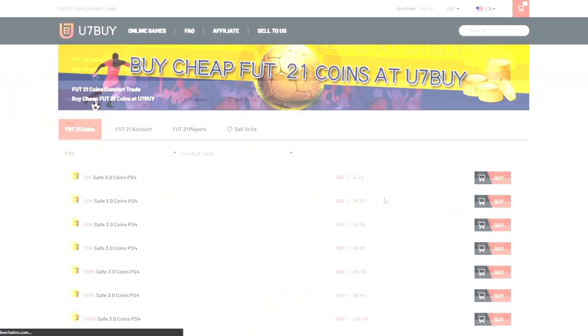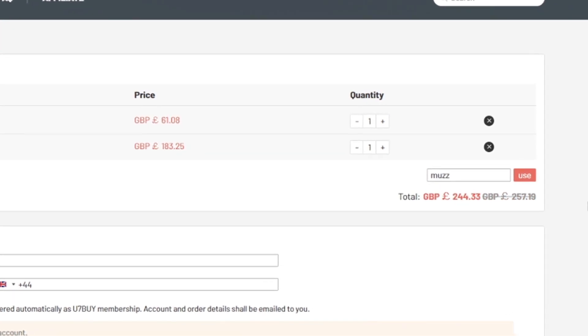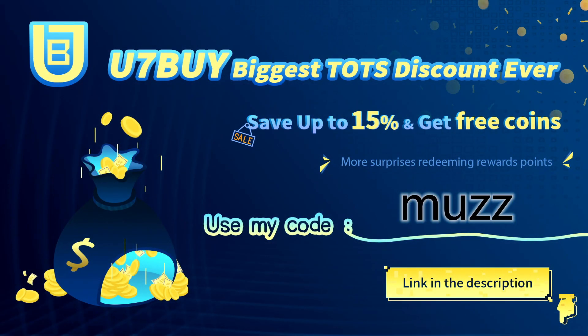If you guys are looking for any cheap and reliable FIFA 21 coins, make sure to head over to us7buy.com. They sell the cheapest coins and also sell players off their website. Make sure to use code MUZ for 5% off at checkout. Link in the description.